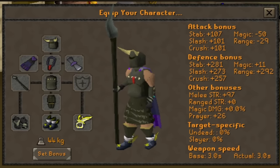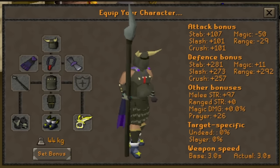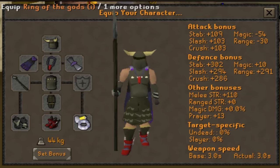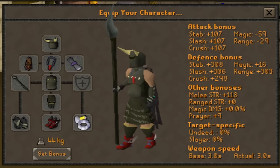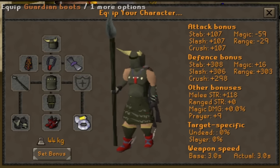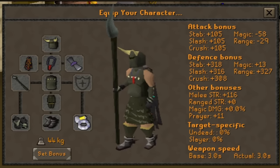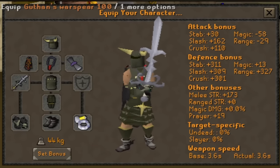With the next setup, we are bringing back an old classic: the Guthan's method. This setup costs between 20 and 50 mil, and you can customize a few things to your liking. In full prayer gear, only using Protect from Melee, you can leave your computer for up to 9 minutes before your prayer runs out. If you don't think you need that much AFK time, you can swap out the prayer gear for more strength bonus gear, or use a hybrid of both, like the Guardian Boots. The SGS can also be a useful spec weapon to conserve more prayer, or if your HP drops too low.